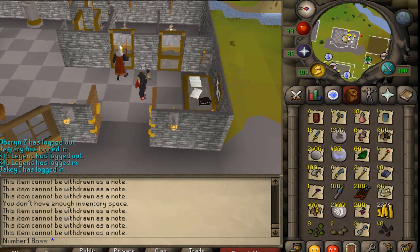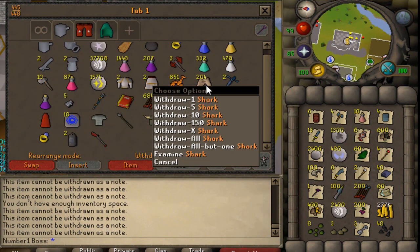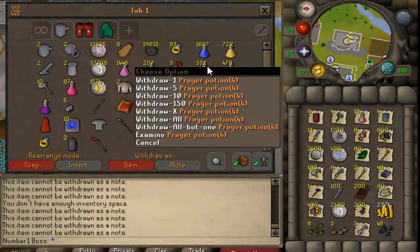It took me around four hours to complete the slayer task, and I probably made around 3 mil give or take — not including any rare drops. The dragon chainbody is worth about 4.2 to 4.5 mil, but I'm not counting that since it's a very lucky drop. To bring costs down, you could use monks instead of sharks — they're a lot cheaper and not that much worse.